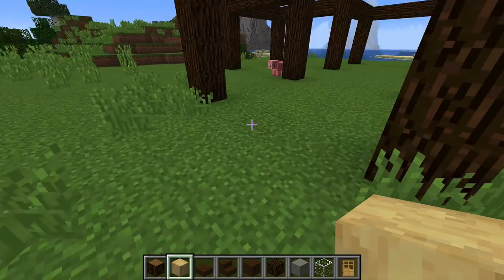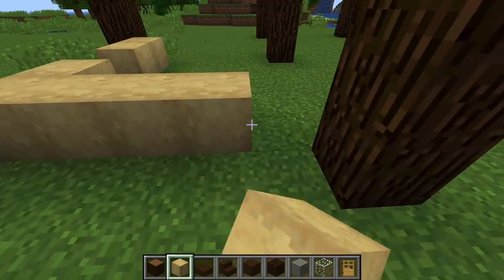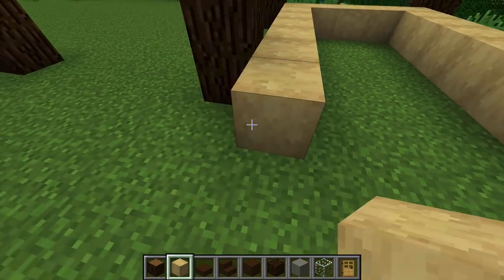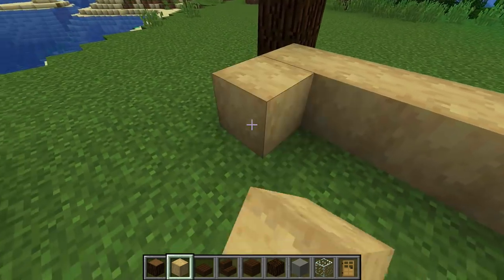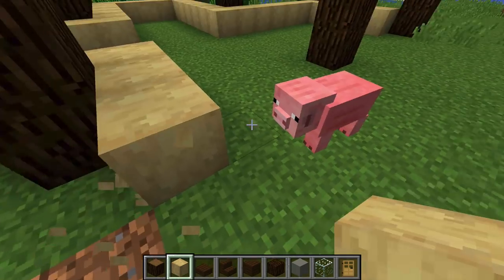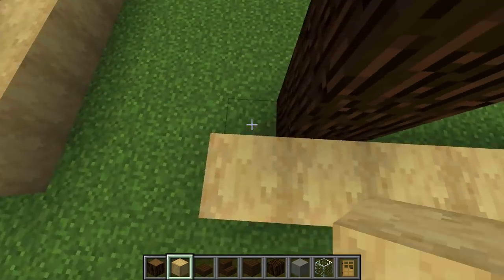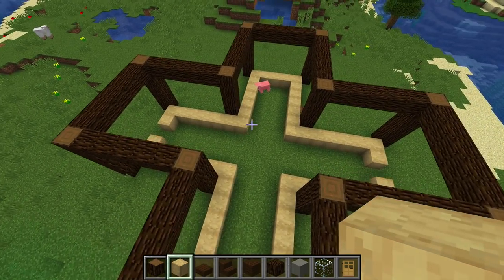The front door is going to be here, so we're going to inset it one block - always inset it one, otherwise you don't get any depth. We're going to wrap around the inside, come along this way - this is a full wall. I'm going to put in a back door there as well because look at that view - you've got to have something. And there we go. You can see because we're using a seven by seven square you actually don't get a lot of internal space.